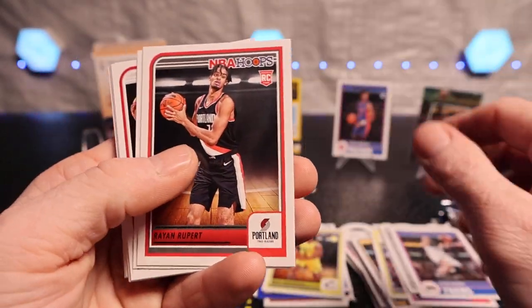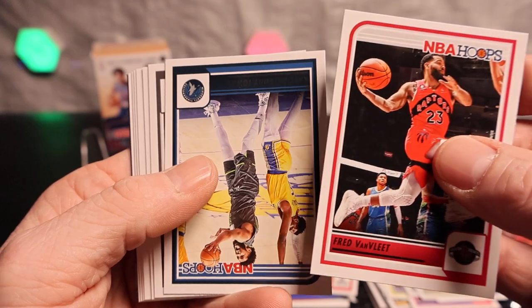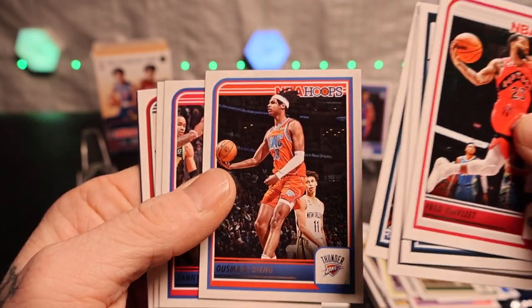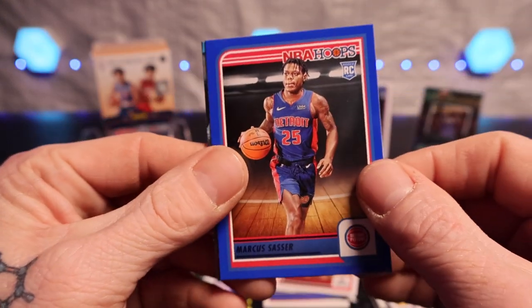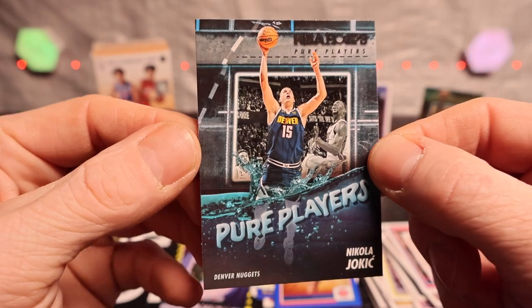Do not buy these, do not waste your money. Allen Iverson, he's a beast - obviously was, to be honest. Fred, Caranthony Towns, Wendell Moore Jr. Usman Dean, Danny Green, Kyle Lowry, AJ Griffith. We got the blue again with Marcus Sasser and Pure Players - Nikola Jokic.